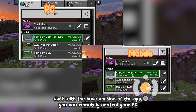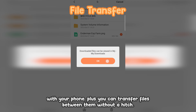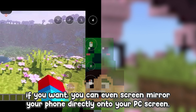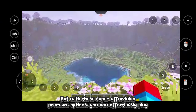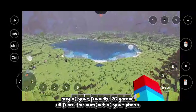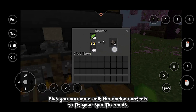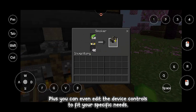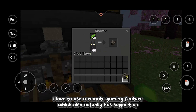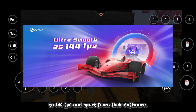With the base version of the app, you can remotely control your PC with your phone, plus transfer files between them without a hitch. You can even screen mirror your phone directly onto your PC screen. With the super affordable premium options, you can effortlessly play any of your favorite PC games from the comfort of your phone — play Minecraft Java on your phone just like that — and even edit the device controls to fit your specific needs. I personally love checking up on my AFK farms while I'm away using the remote gaming feature, which has support up to 144 FPS.